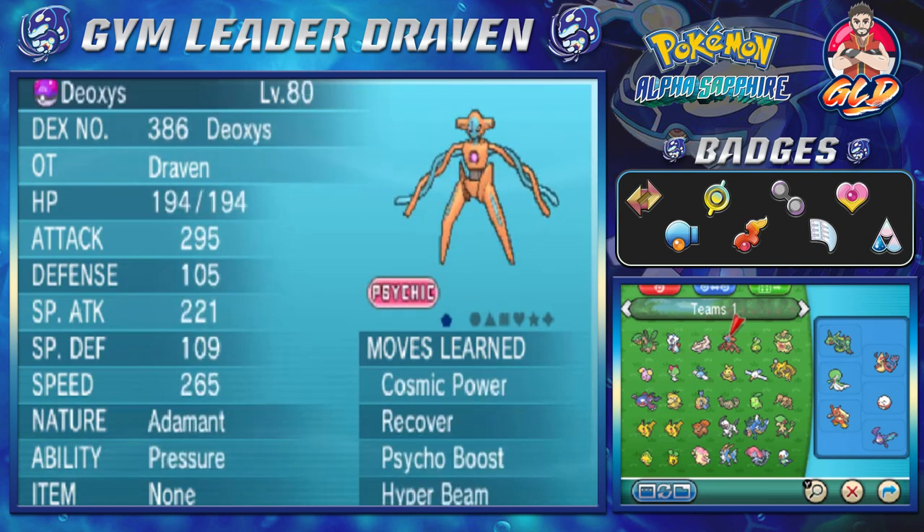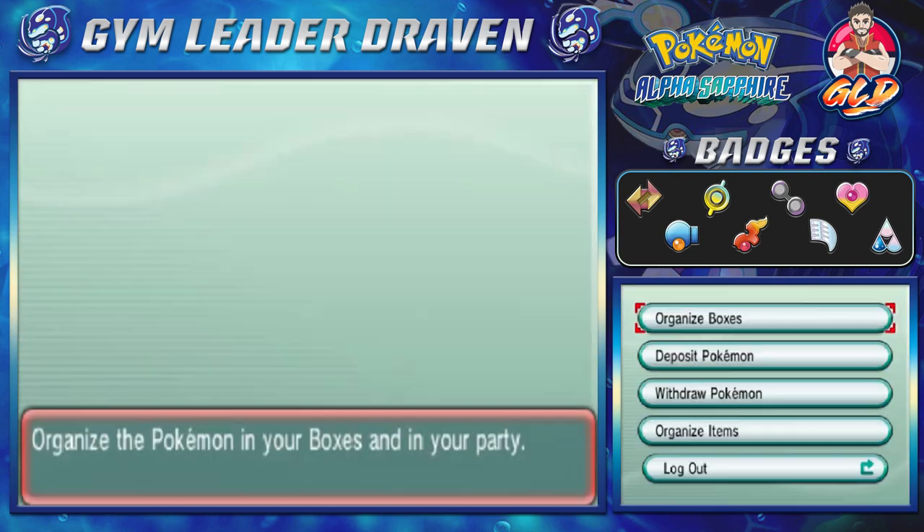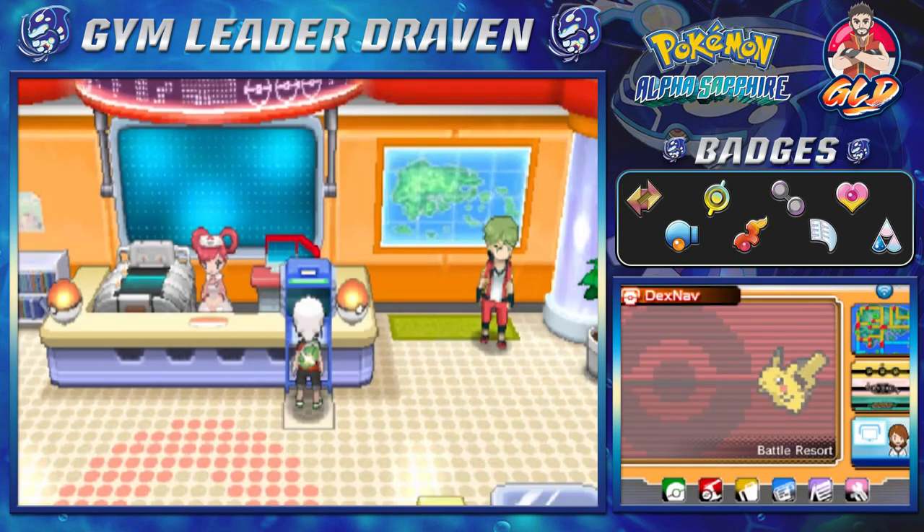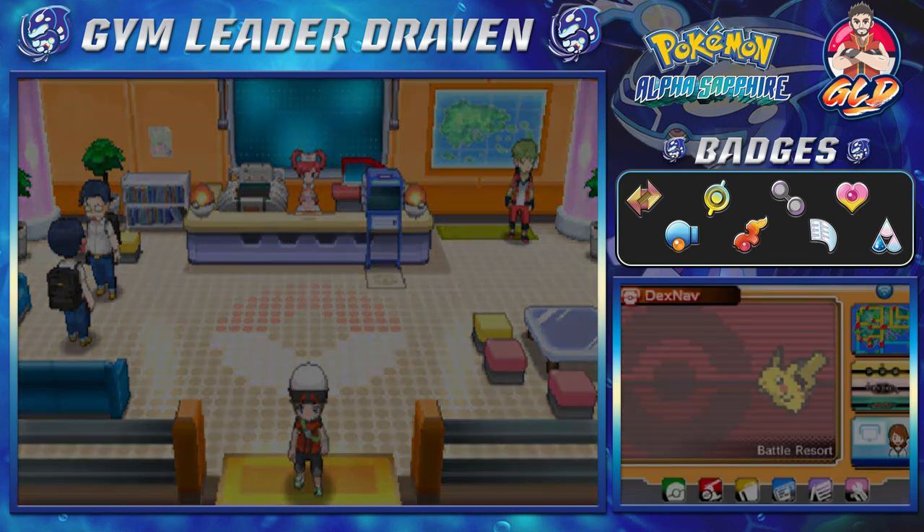As you guys can see here, we do have Deoxys — it's at level 80. It's just a cheat, because nobody else is at level 80, so we're going to stay off of that for a little bit and go straight into the Battle Resort.